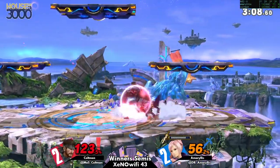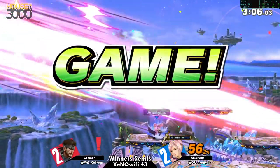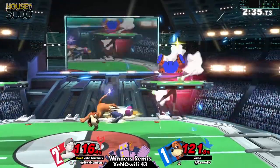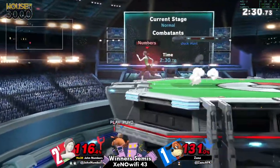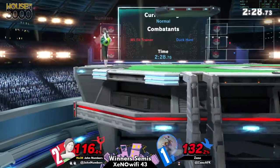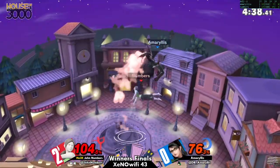That being said, Amaryllis just put on so much damage — landed back in pretty safely on shield, caught it. This game though — the game could have ended by now, multiple times. Both of those up smashes — a dodge can still get it, but yeah, that's definitely dangerous.